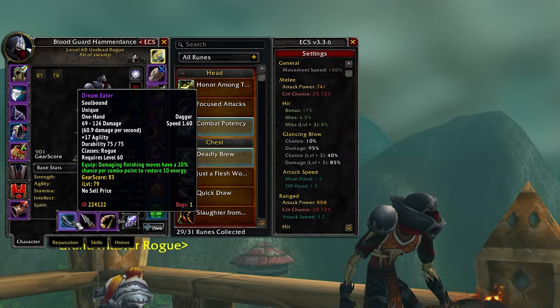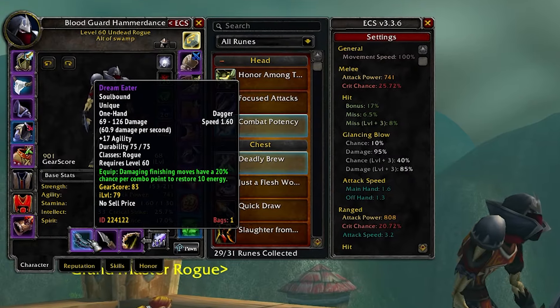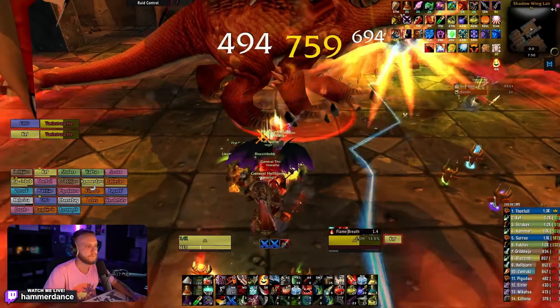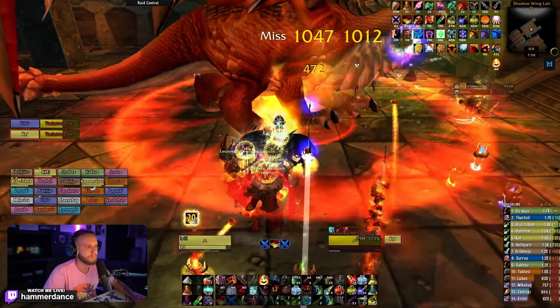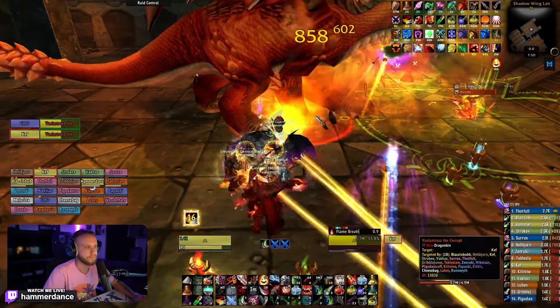What's going on guys and welcome back to another video. Today I'm going to be showing you guys how to get your BiS dagger if you're a rogue in Season of Discovery. This dagger is BiS for all talent specializations currently and it may even be BiS for the rest of Season of Discovery — we're not 100% sure yet.